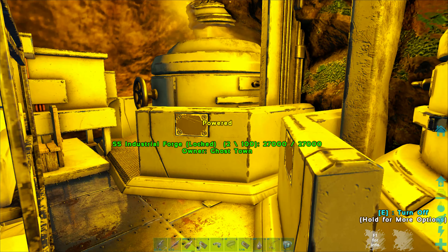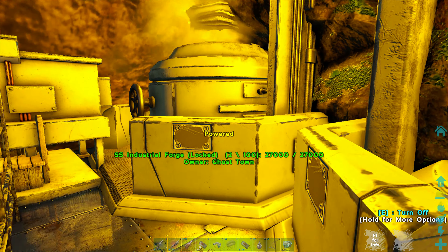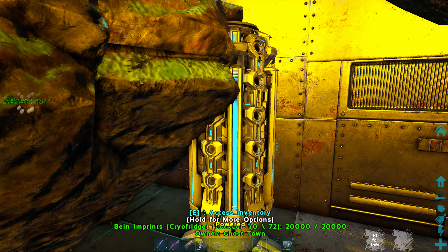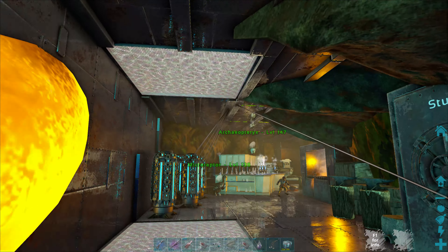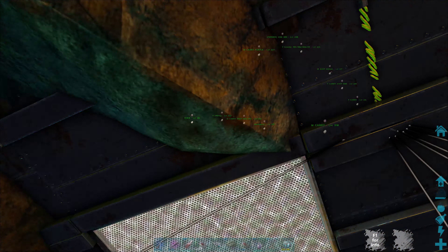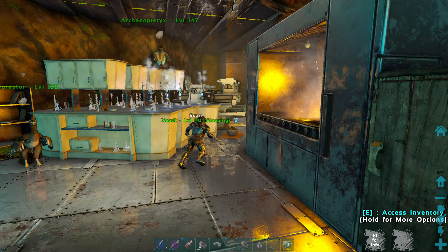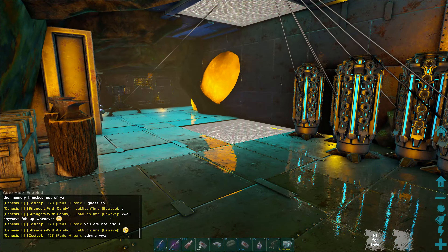I just wanted to show you how this Rattoad base became, maybe, an alpha base. We haven't seen too many bases on Crystal Isle, which we're playing on now. So this is starting with this small entrance we have here, just as a production area in the beginning, to avoid being raided and discovered by scary people.